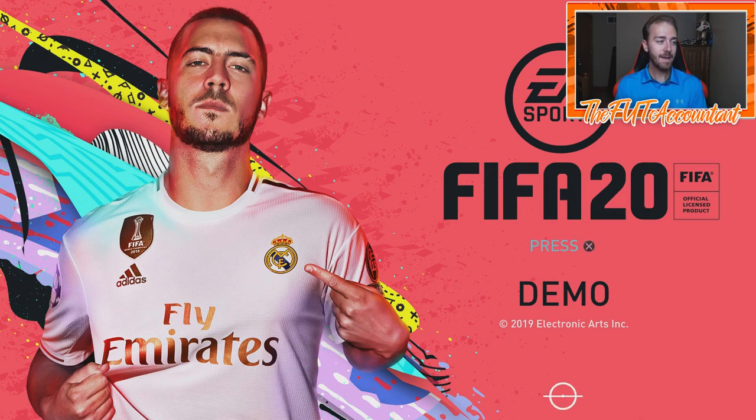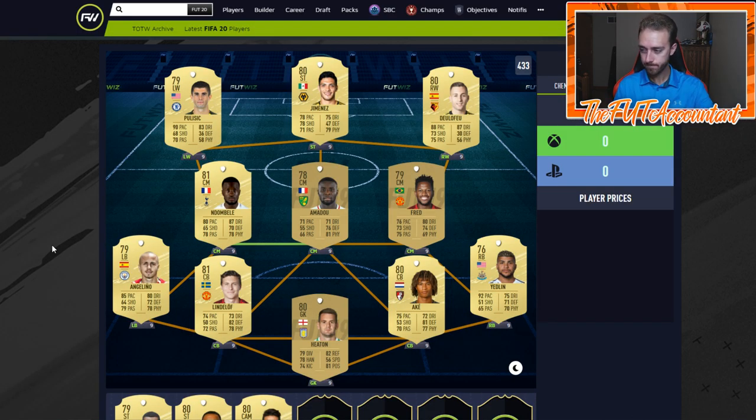Let's get into this first one right away. Today I'm doing two leagues: the Premier League and the Serie A — I don't know what it's actually called anymore, let me know in the comments. The first one is the Premier League. This is going to be a very basic starter team — around 20,000 coins. The most expensive player is probably going to be Ndombele, or maybe Fred, because of the hype around Sissoko.